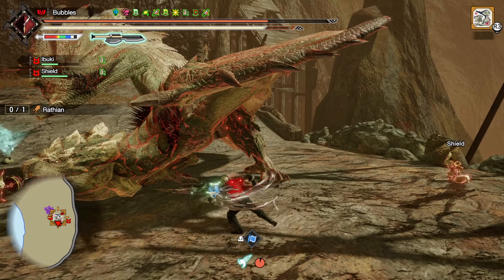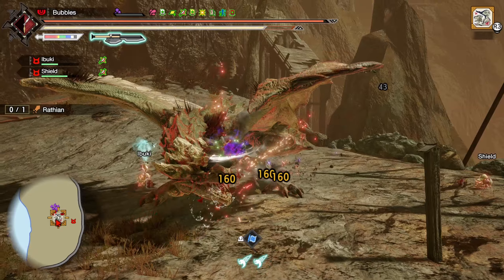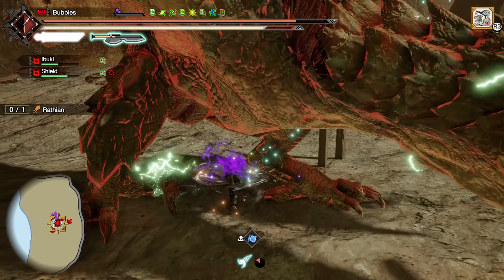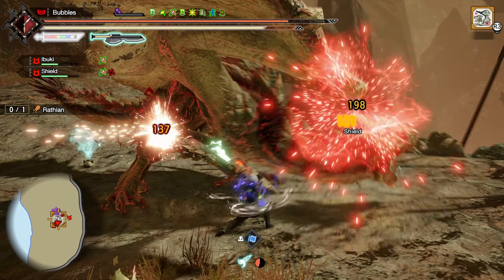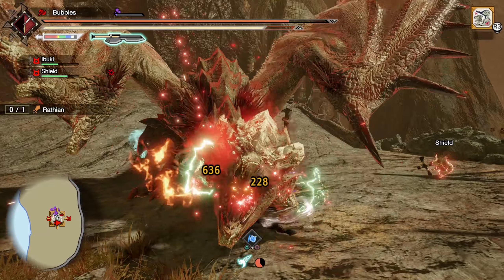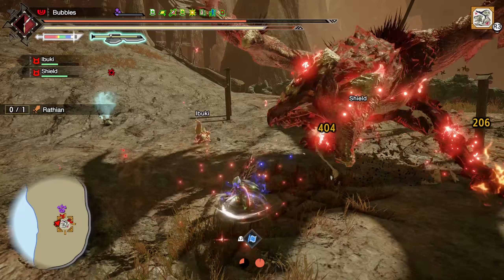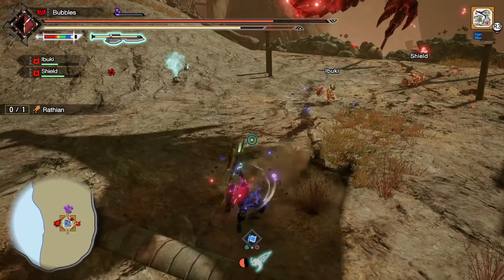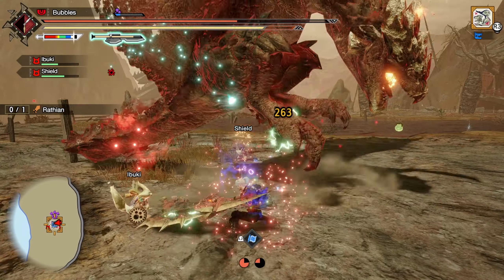Hop on the face, some more damage. Another Soaring Wyvern into morph, morph again, some more damage — and then we switch charge. The cat gave me earplugs at the perfect time. Hop on — it didn't want to grab the face, that would have been perfect because we would have dodged the attack. But we should be able to out-heal this damage.